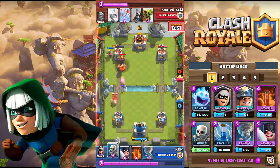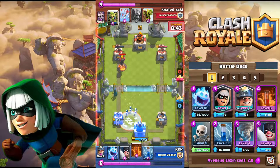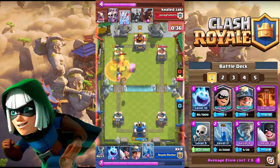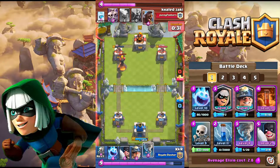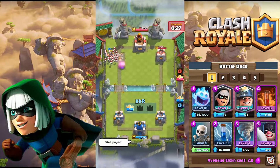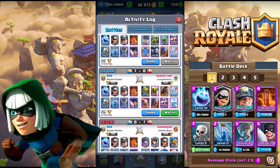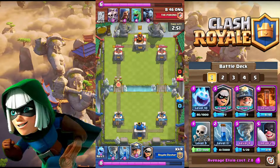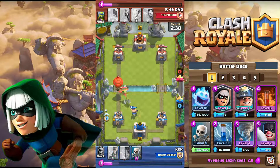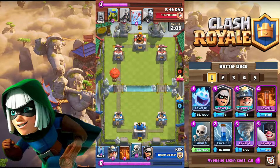Matchups: Against Hog Rider decks, it should be fairly easy to defend. Against beatdown decks, use the Executioner-Tornado combo to wreck their push; if that's not enough, use the rest of your cards to kill the support or the tank. Against Graveyard decks, you have three counters: Bandit, Skeletons, and Zap. Against Miner Control decks, it's a tricky matchup — use Bandit for the Miner and counter-push with Miner and Poison. Against Royal Giant decks, Bandit and Skeletons can kill the Royal Giant, and use Executioner if the opponent drops a Minion Horde with it. Use Tornado for other swarms and Zap for Goblin Barrel.